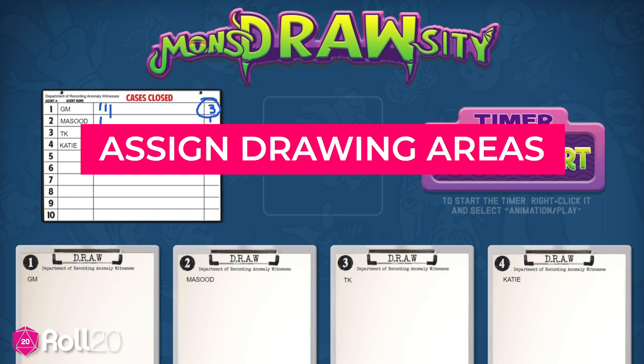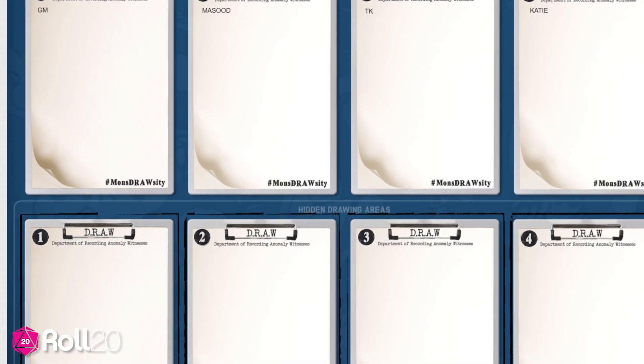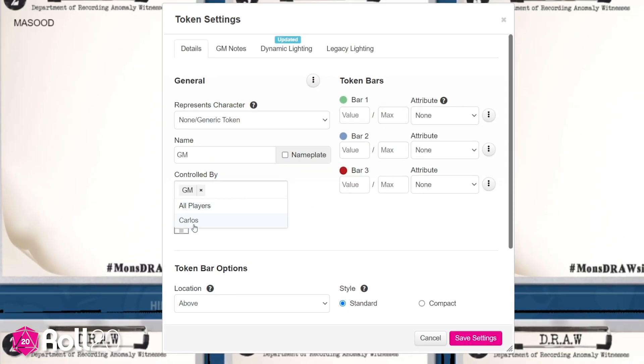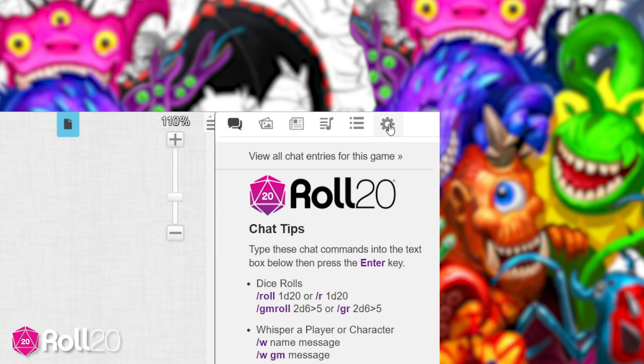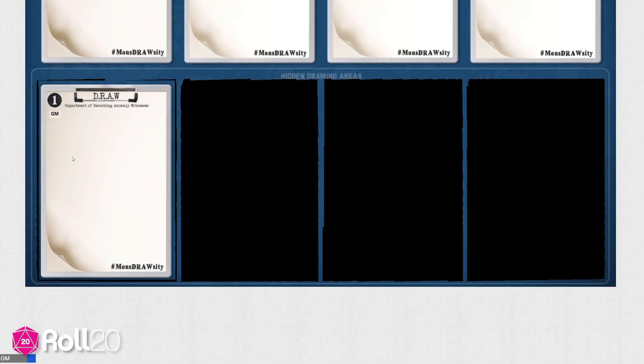Third, assign drawing areas. In the hidden drawing areas, double-click the agent token in the upper left corner of each board and assign control of that token to a player, including yourself. And fourth, rejoin the game as a player. Once all boards are assigned, go to the My Settings tab and rejoin as a player. Players will see only their assigned board plus the main playing area, so no one can sneak a peek at another artist's masterpiece.